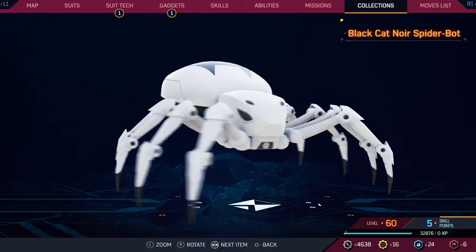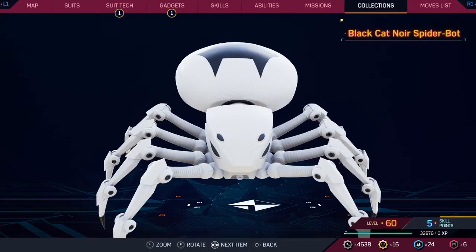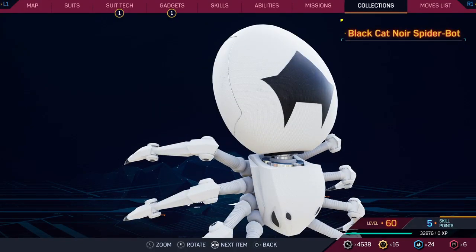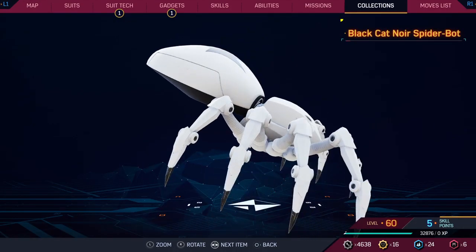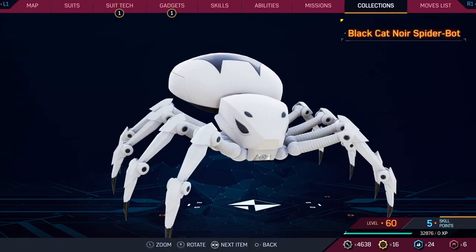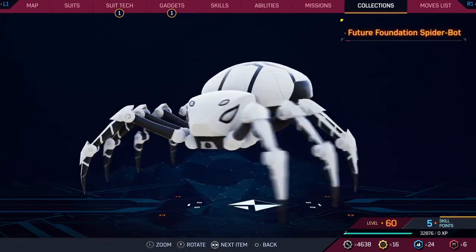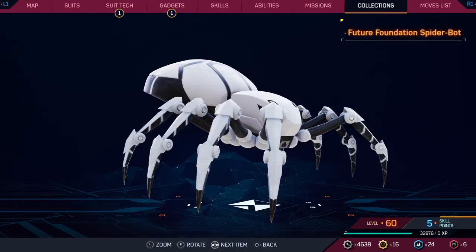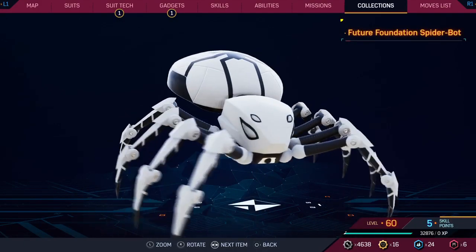Then we had the Black Cat Noir suit, which is basically just a white spider bot with a cat drawn on it. It doesn't look uncool — I don't dislike it — but there's nothing super special about it. Then the Future Foundation suit — this one looks better than the Black Cat suit. They look pretty similar honestly, but this one's improved because it has cooler designs with the black, though it's still kind of basic.